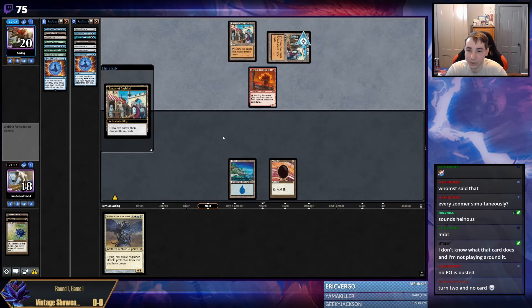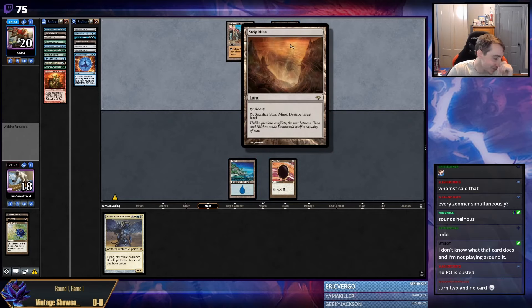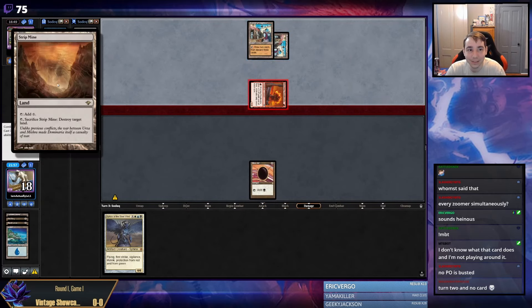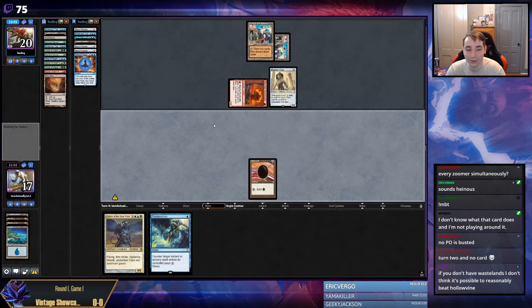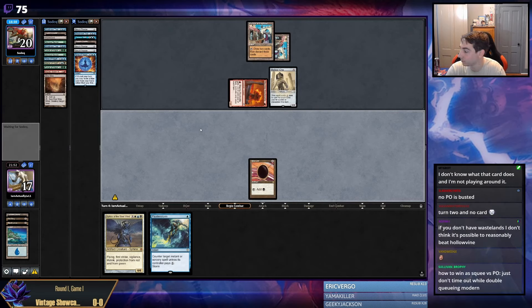Someone was saying in the Discord the other day that they don't know how to win the Squee matchup versus PO, and I'm just like - take actions at random. Strip mine my Island. Hilarious. If you just don't have Wastelands, basically this deck is impossible to beat. The only way you can beat it is if it mulligans to zero. It's so silly. I still hate that this deck exists.